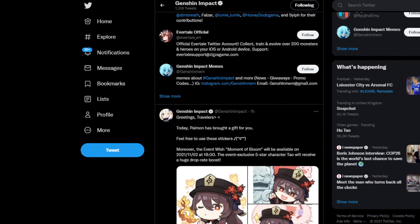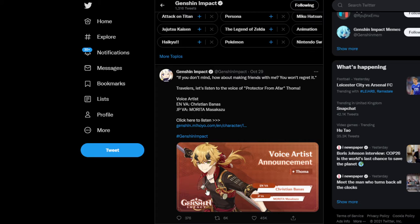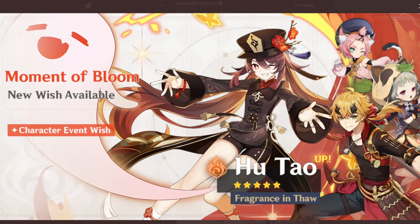Are you guys excited for the banner and going to be summoning? Let me know in the comments. This banner is stacked with so many good characters. I've been waiting for Hutao for a while and really want to get her. I also really hope I get Thoma — he's such a good character. I've seen people use him in the hangout and I'm excited to try him and explore what team compositions he excels at. As for Diona, I already have C6 so I don't really care about getting more copies.